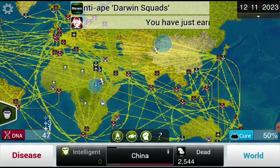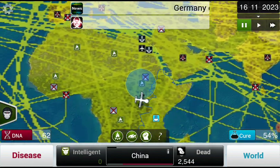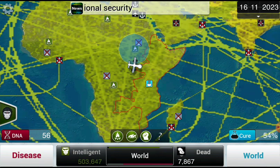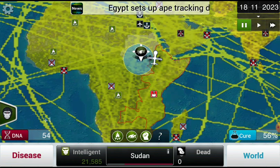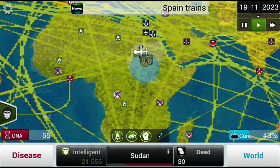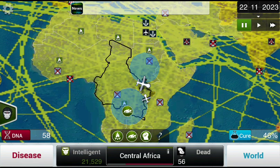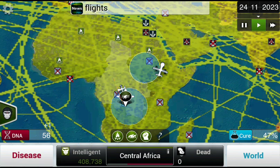So basically if you get one of these you just gotta move, so it camps out of range of the drones. China doesn't have anything — they're just killing off apes. Do you see this right here? Gotta move them outside the reach of said drone. Crap, they got another one.